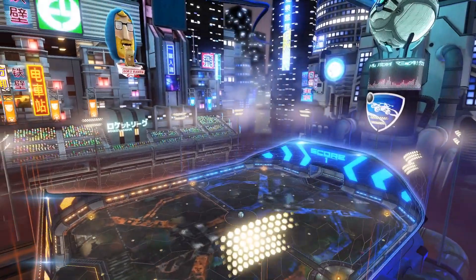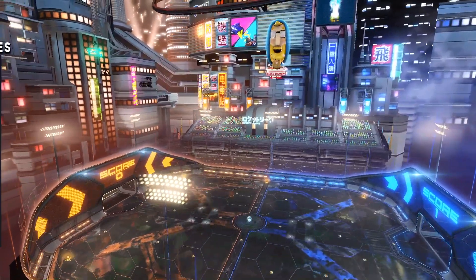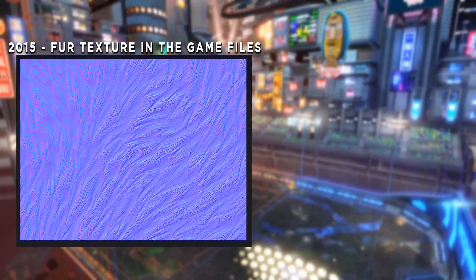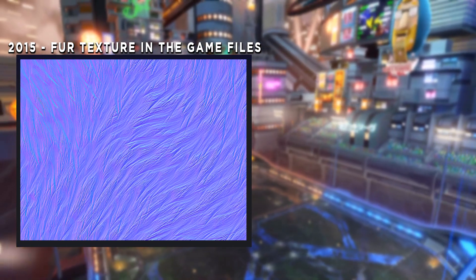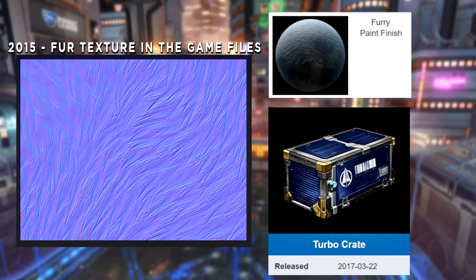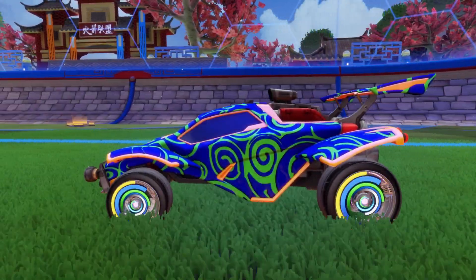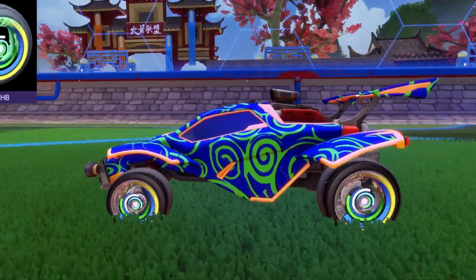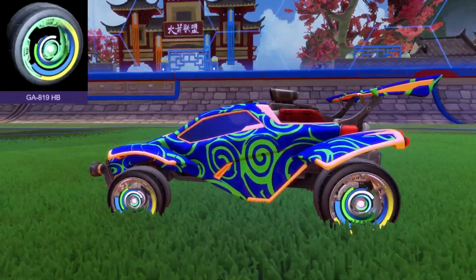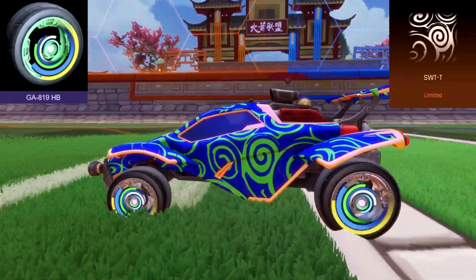Sometimes the time between an item being found in the game files and it actually making it into the game can be quite long. For example, the fur paint finish was discovered as far back as 2015 but didn't become available until the Turbo Crate dropped almost two years later. But here I want to talk about two items found in 2017 that still haven't been released as of this recording in February 2021. The wheel is designated GA819HB, and the decal is SWT-T — or more likely, Sweet T.